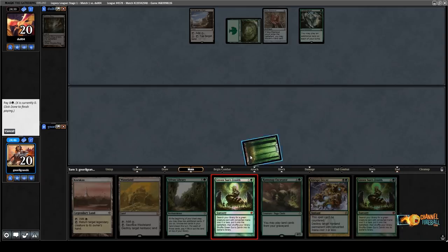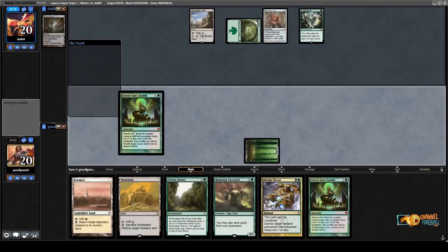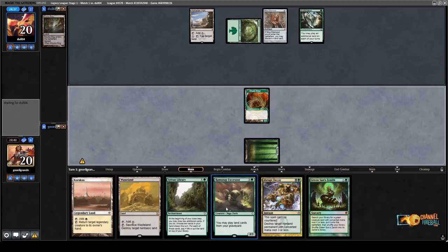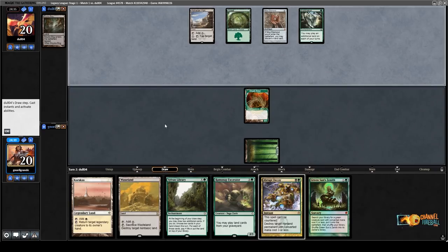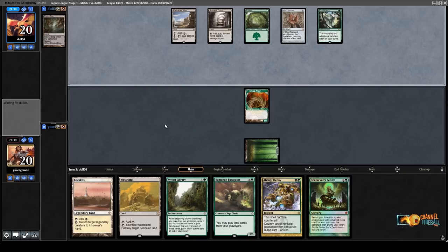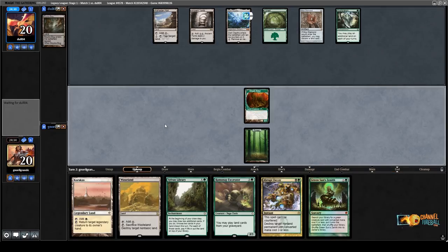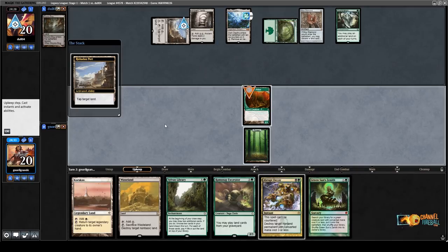Let's get this Dread Arbor out. I don't have that many other plays here. Wastelanding isn't appealing, but I do have Ramunap plus Wasteland in case it works. Opponent does have Juzam Djinn in the graveyard, so we might sequence them in a way where — our opponent is one card in hand. If they have a Crop Rotation, I'm dead. They do have Karakas.